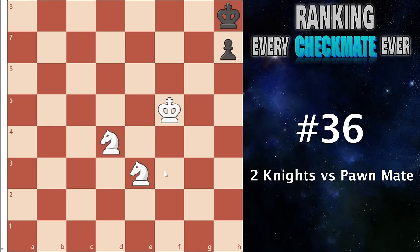At number 36 I have the two knights versus a pawn checkmate. This is horrible for a lot of reasons, but first off, have you ever had this situation before? The answer for probably all of you is no, because it is horribly, disgustingly, obscenely rare. However, let's imagine a fantasy world where somehow you get this. Now you have to answer the question: is this even a win? Oftentimes it is a draw, which is decided by where the pawn is. First off, there needs to be a pawn, because if there's no pawn it is quite simply a draw.